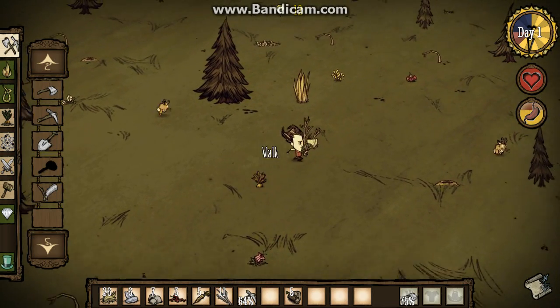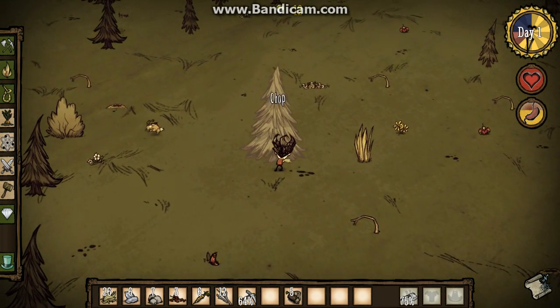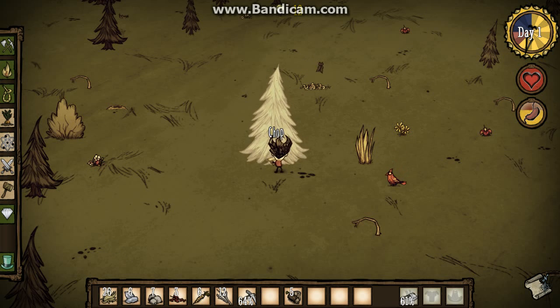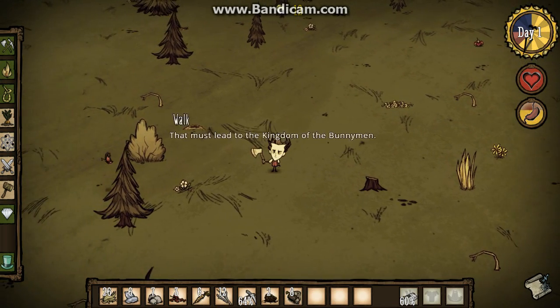When it gets dark, you'll need to make a fire, so that you don't die — cause in the darkness you will die. Pretty much, it's just what happens.